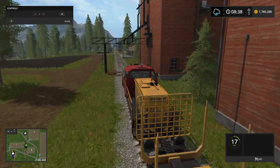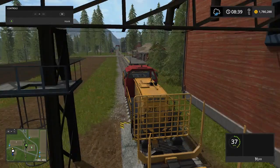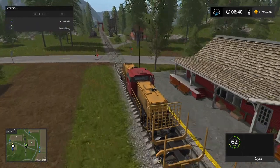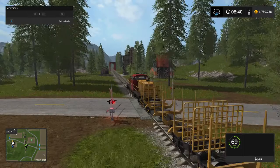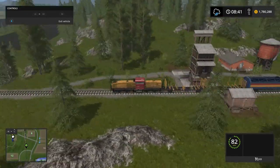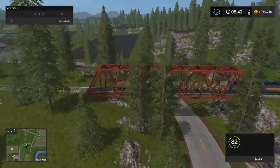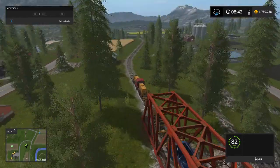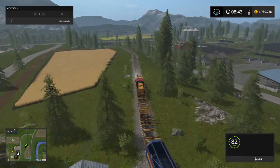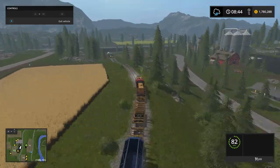You guys could hear the actual horn of the train — it was kind of loud. This train is actually pretty big. Let's go to a long view so you guys can see what happens completely — if it explodes, derails, or obliterates everything in its path. Our maximum speed is getting close to 82 miles per hour, I think that's our max.